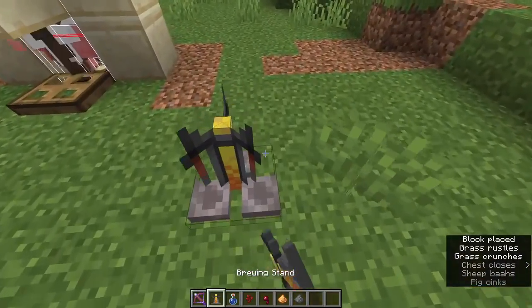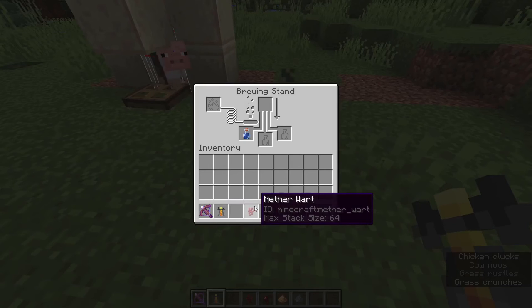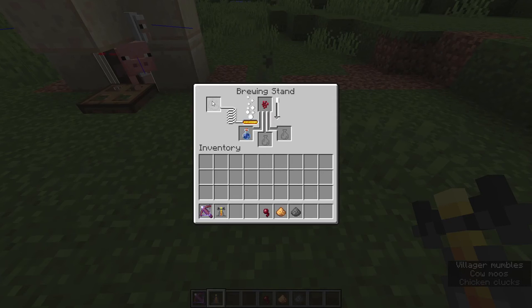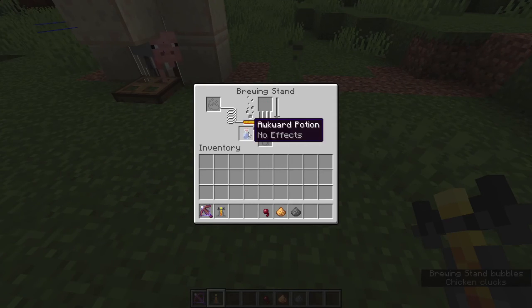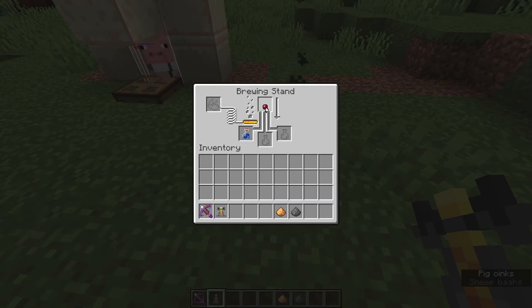First you want to start placing down your brewing stand, then put your water bottle in and your nether wart. You're also going to need one piece of blaze powder if your brewing stand isn't powered — put the blaze powder in at the top left. Your water bottle will now be converted into an awkward potion. Next, put in a spider eye, after that glowstone dust, and last but not least the gunpowder.